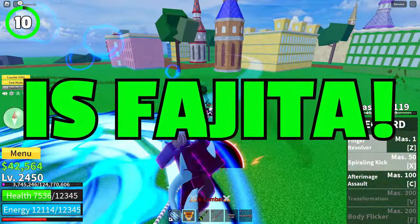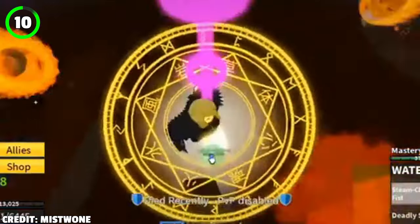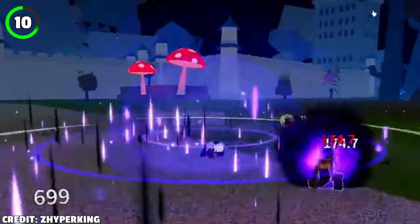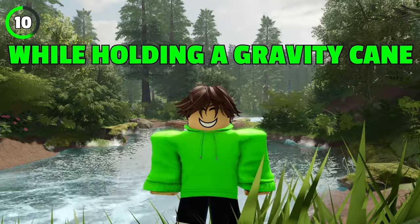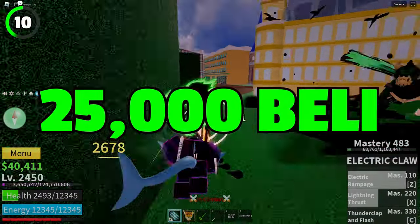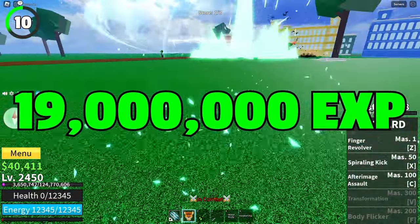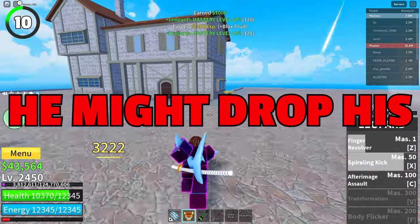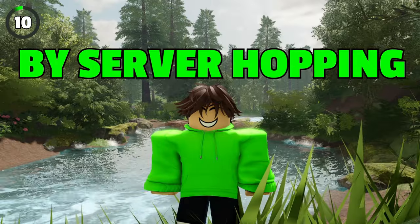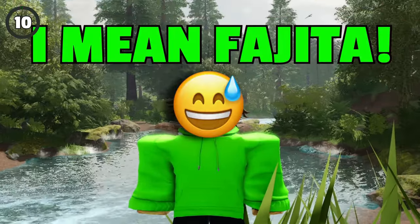The last one from the second sea is Fajita. This boss deals over 1,000 damage per hit and can be extremely hard to kill without a good fruit. Fajita uses moves from the Gravity Fruit while holding a Gravity Cane, and he spawns every 15 minutes. Upon killing him, you'll receive 25,000 belly and a whopping 19 million XP. There's also a chance he might drop his Gravity Cane. You could easily make around 1.2 to 1.3 million by server hopping Fajita.